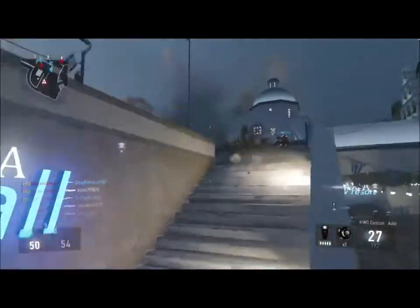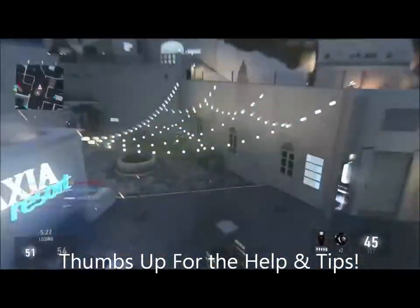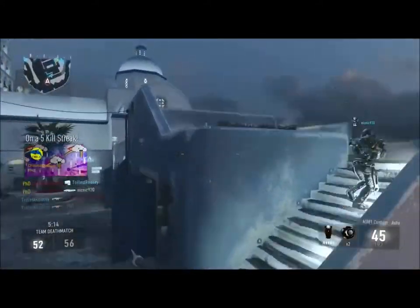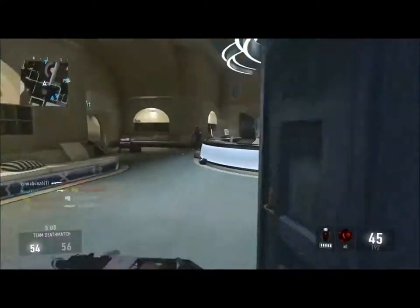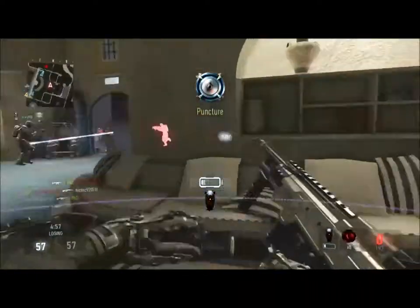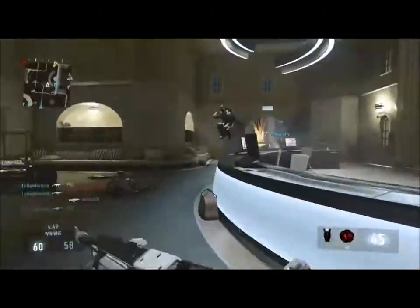What happens with the four crosshairs is they give you more aim assistance — not auto-aim, but more aim assist — especially with submachine guns, not snipers. Also, never chase enemies. You can see I was chasing someone and got punched and died quickly because I was too eager for kills. Don't be thirsty for kills — just play calm, breathe, and you'll be fine.